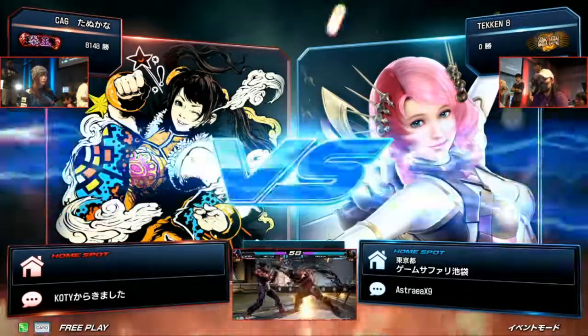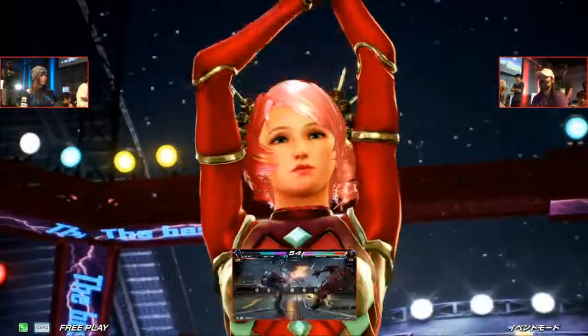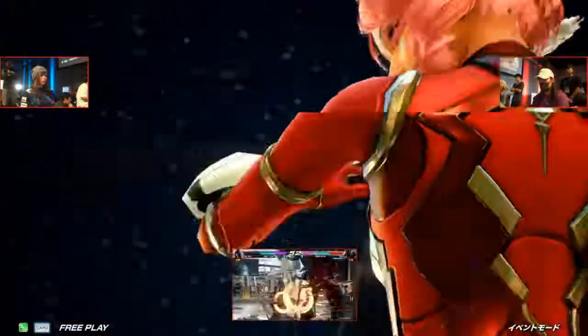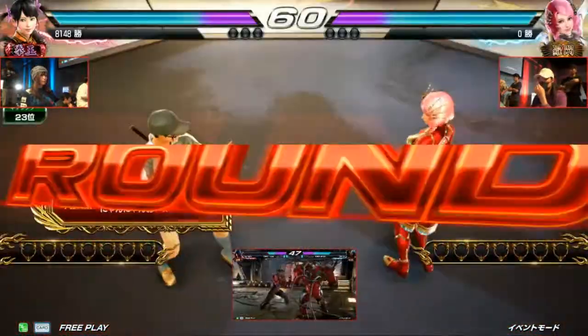Let's see what happens here. Tanu Kana versus Chanel — Cyclops Gaming, Red Bull, Tanu Kana. Having to deal with this monster early on. The first player you throw out there is Chanel. That is quite the weapon. This is top 8. They're killing it for a reason.